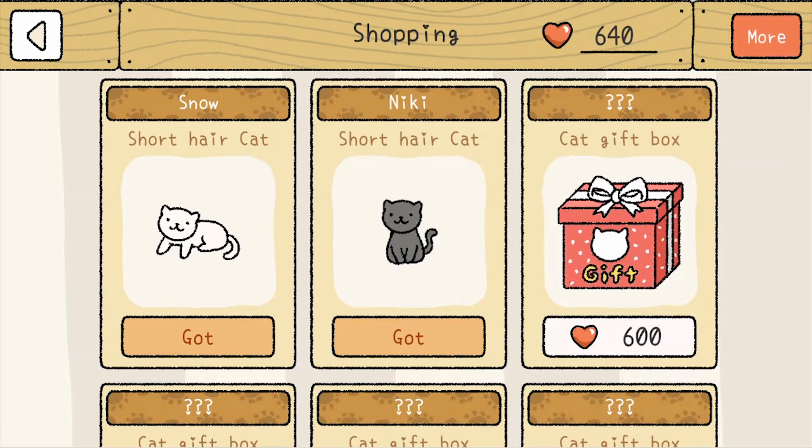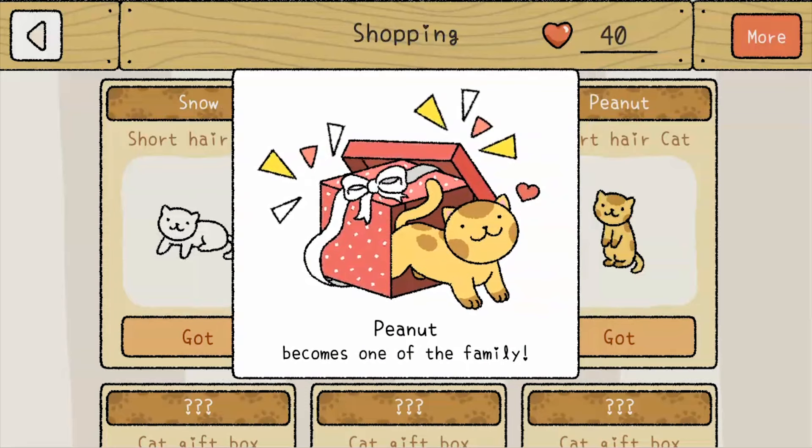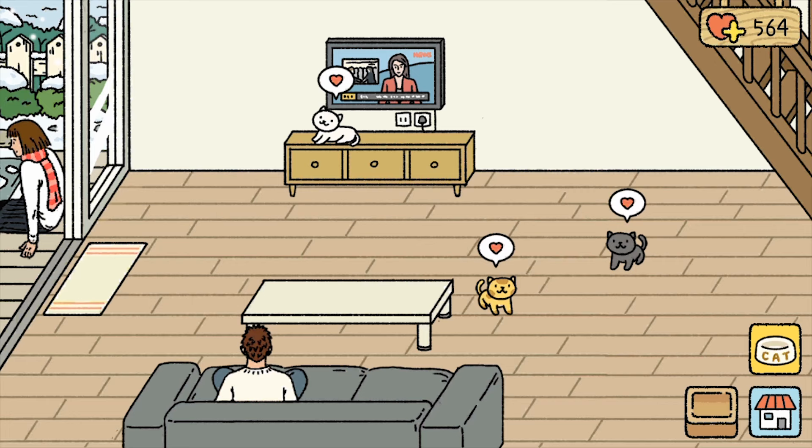My next tip is that you should collect as many cats as you can. If you want to earn more love points at a faster rate, consider buying all the cats in the shopping menu. Each cat costs a hefty amount of love, but honestly, who wouldn't want more adorable kitties living in their living quarters? I know I do.